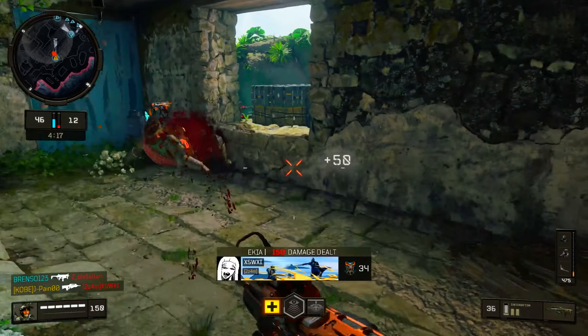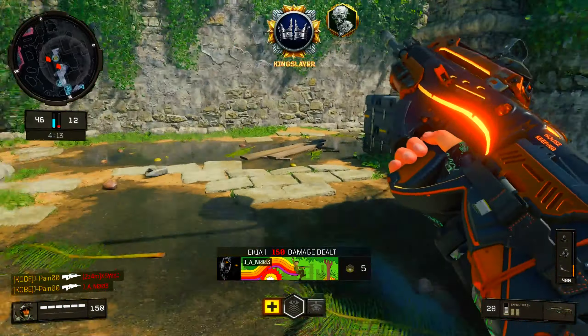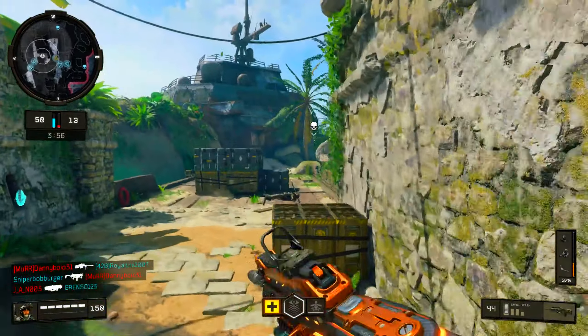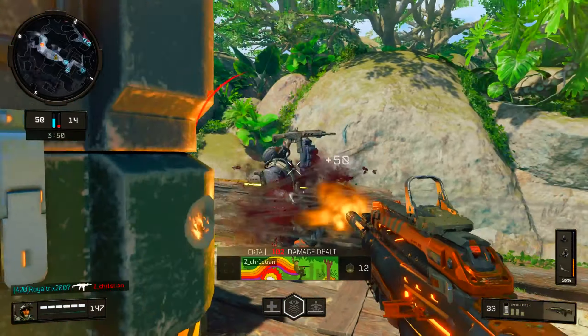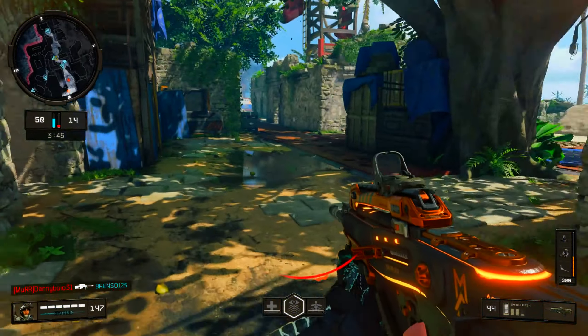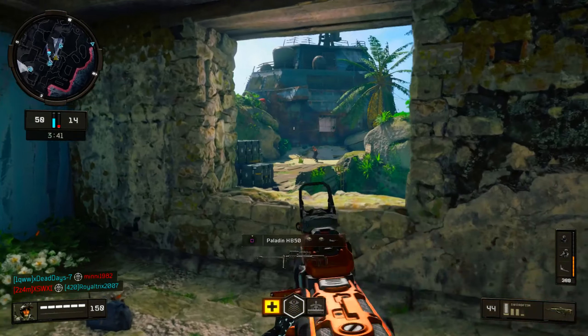They all push together — they don't spread out on the map. They all stack up. Come on — don't run, come back. I mantled on air? The Paladin is one of the easiest snipers to use — it's almost a guaranteed one-shot most of the time. Let me back up — the middle of the map is not where I should be right now. They got a real sniper — Paladin. That's all you need in this game.